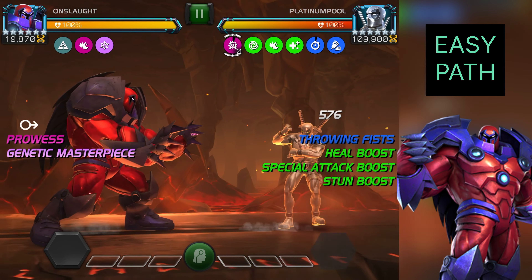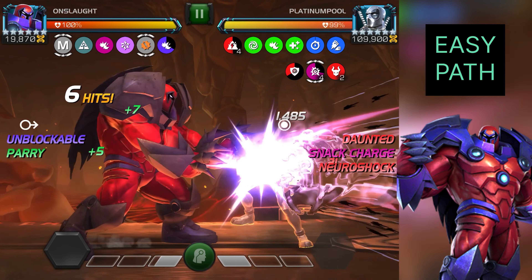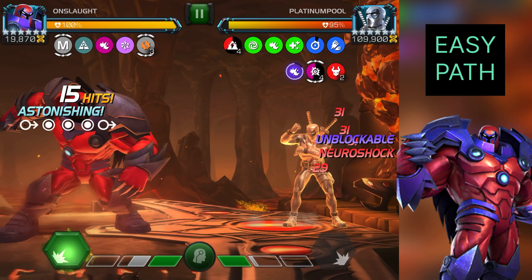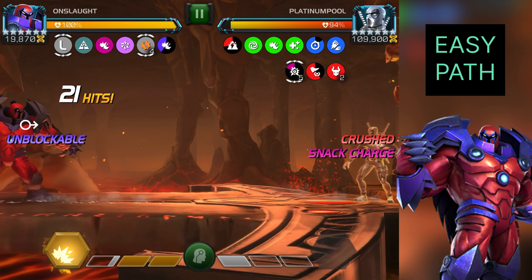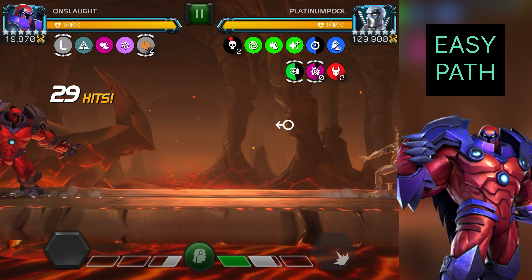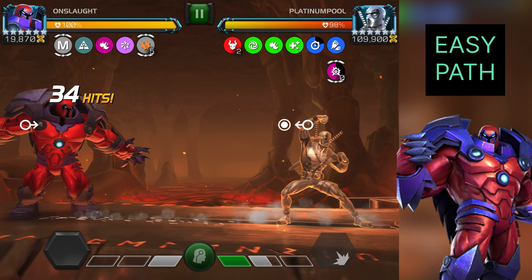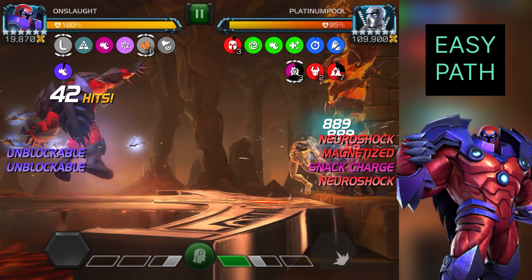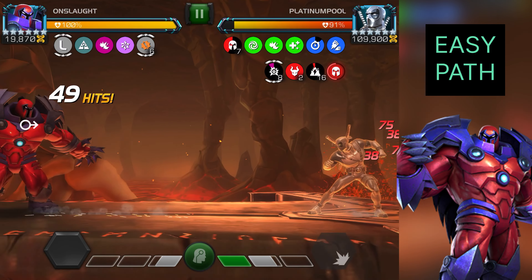The boss fight is very simple. You don't have to do anything special — you just need to remember your combo ending. You don't even need to memorize it, because under Onslaught's health bar you'll see 'L' and 'M' switching. Whenever you're in a combo ending with a medium attack you'll see 'M,' so your goal is to finish the next combo with a light attack; when you see 'L,' finish with a medium attack. This way you won't take damage and Platinum Pool won't regenerate. Initially, I used my SP2 to put some debuffs on Platinum Pool so he can't regenerate, and I applied the magnetize debuff on him.